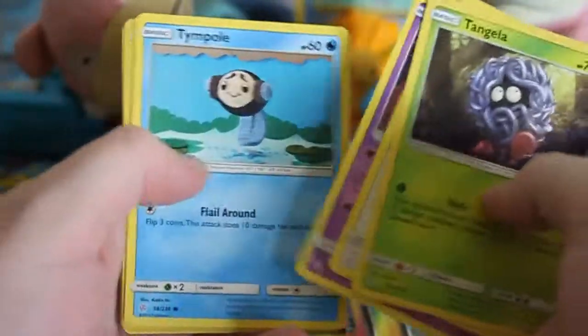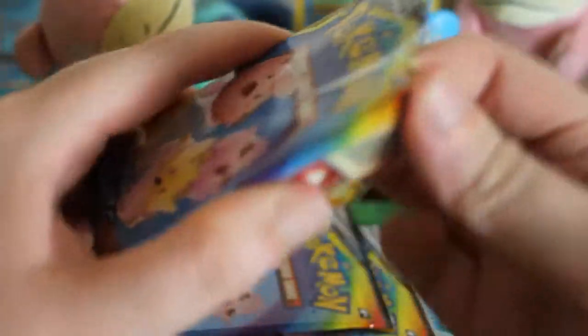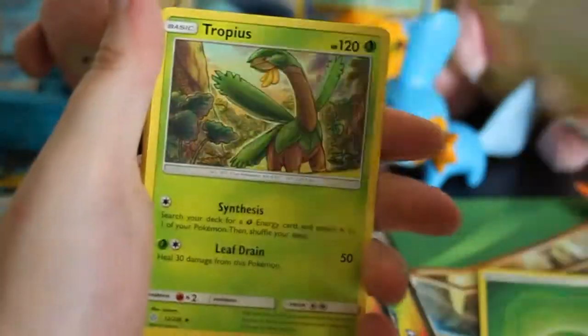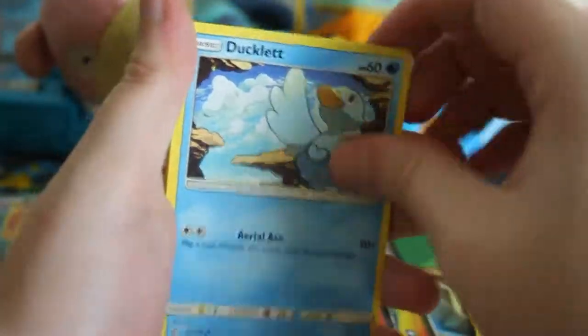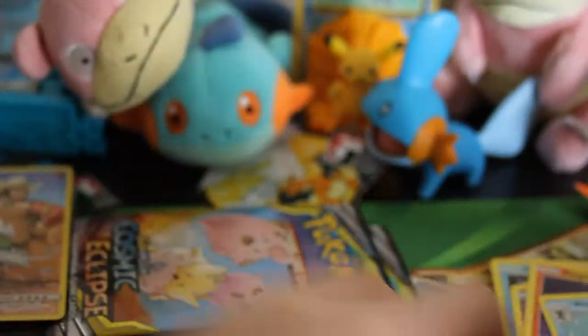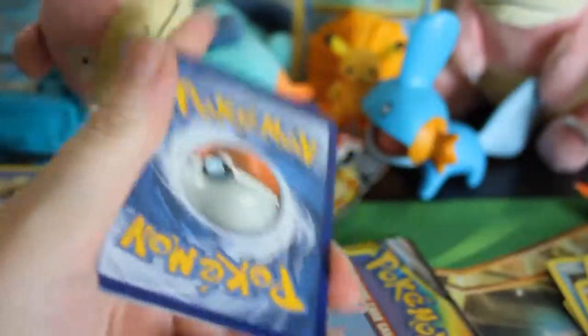Tangela, Eevee, Duskull, Togepi, Flabébé, Reverse Tropius, Ursaring, and some other stuff. It doesn't matter if there's a green code in this set because you might still hit a secret rare that takes up the reverse slot — one with a lot of value is Red's Pikachu, which I have yet to get. Wobbuffet, Ducklett, Helioptile, Cosmog, Slugma — and this is exactly what I'm talking about: the Excadrill trainer art secret rare in the reverse slot, and the rare is a Weavile.